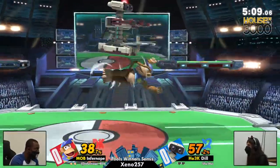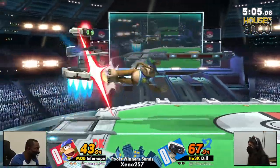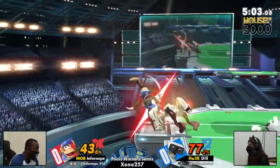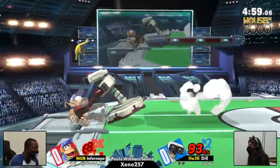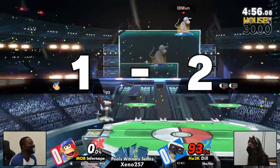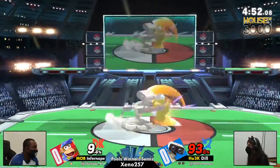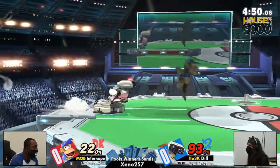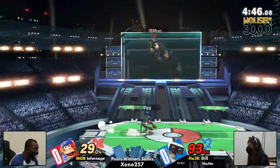Same thing for ROB — both characters have a wonderful advantage state. But if you have that gyro in hand, you're not able to use those up-close buttons: the down tilt, forward tilt, the jab are all unavailable. Using his own item and getting the stock so early, I honestly think Dill caught Infernape off guard because they didn't really DI that F-smash too well. They died at like 70 or 80. That's something we will be seeing a lot.